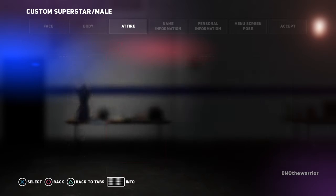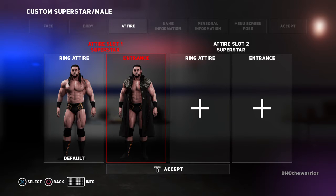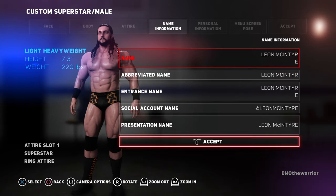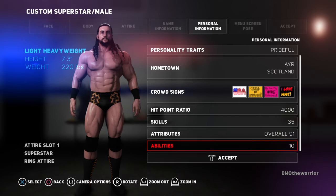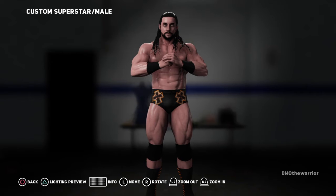His entrance attire — just give him the Drew McIntyre jacket. Alright, here is his name info, and here is his personal shit, his abilities, and his menu screen pose.